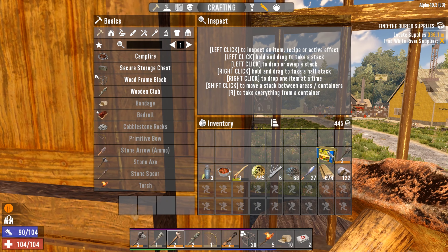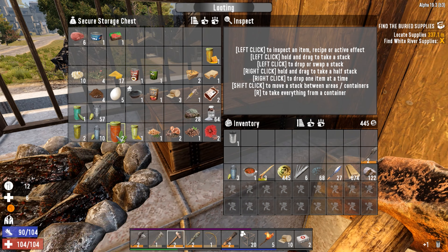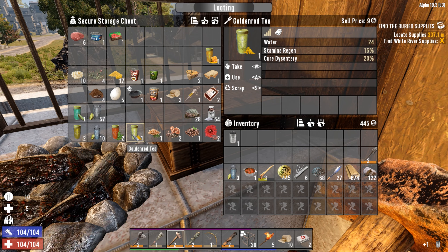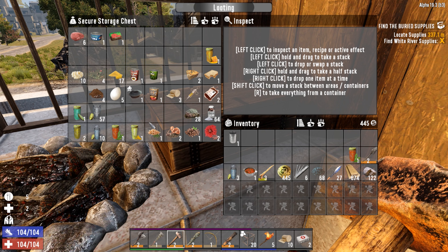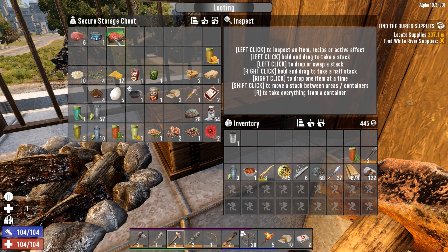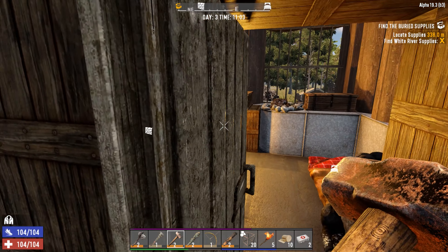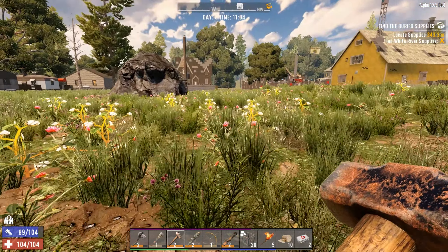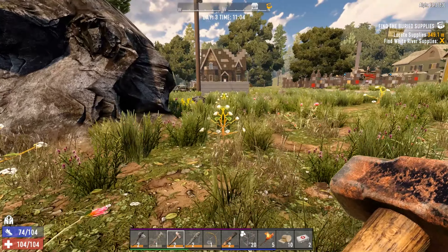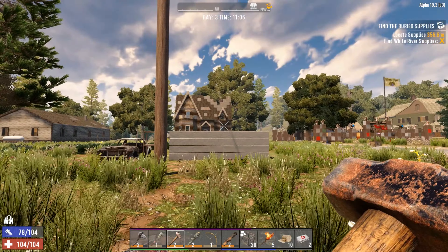I'm hungry — oh, I had brought one can. We're going to dig when we get there, so we'll bring one stamina regen, one efficient digestion. We'll bring one red tea and some cans. I've already purchased the Rockbusters perk because I will build the mine — that's one of the goals — so that during the night I'll be able to mine.